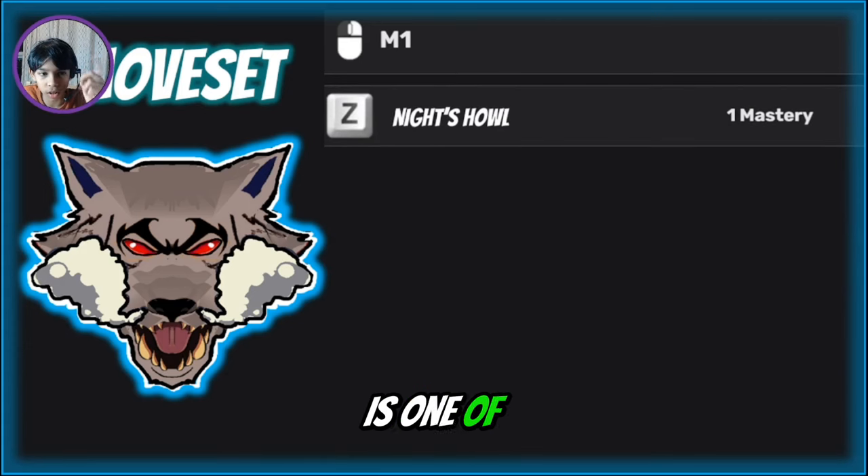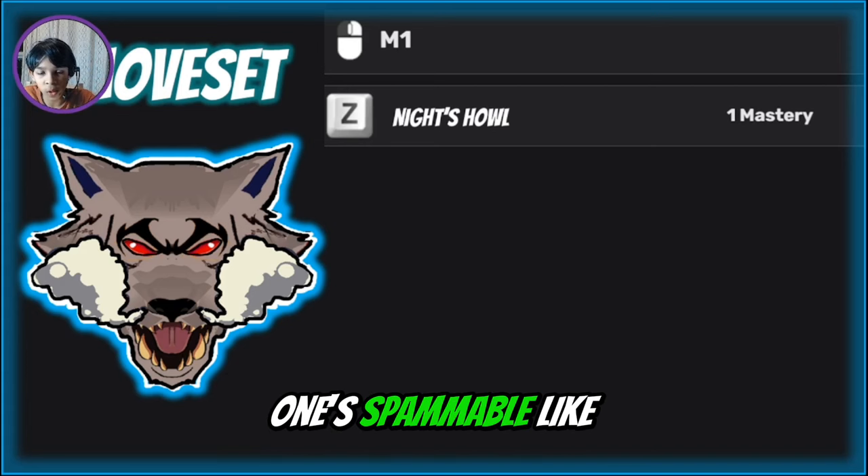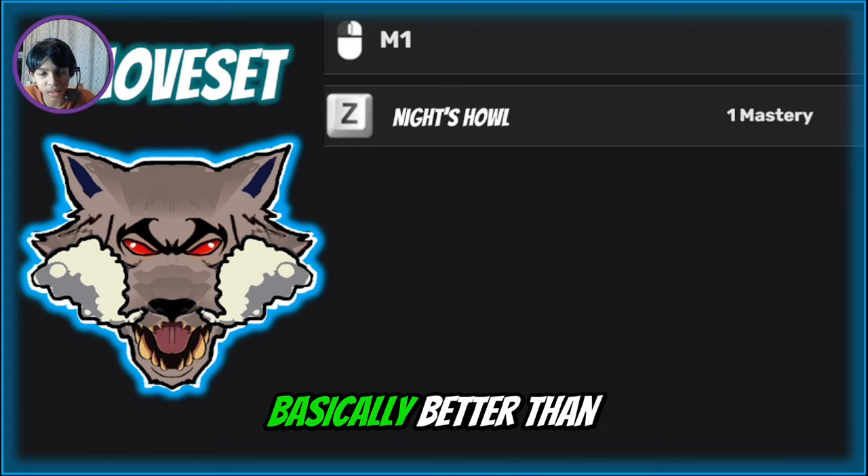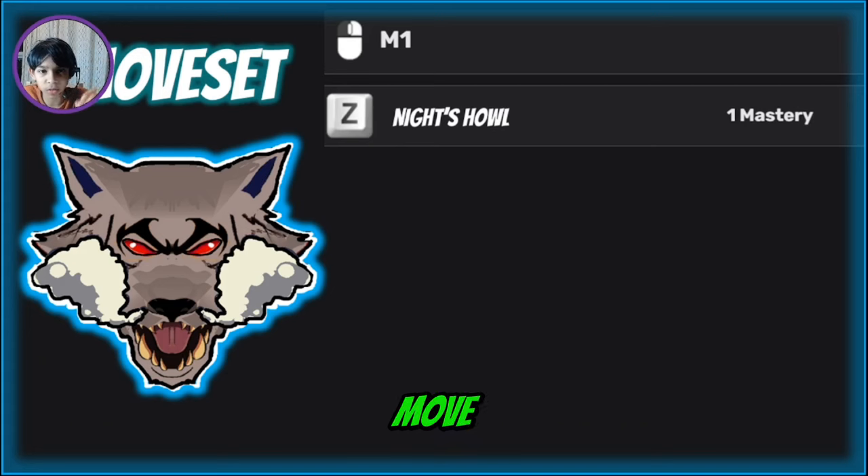The Z move is one of the best moves — it's spammable, like most Z moves, and it's only one mastery. It's called Knight's Howl — basically just a scream, and it's better than the M1 third move. It's just a better M1 third — it's a howl.